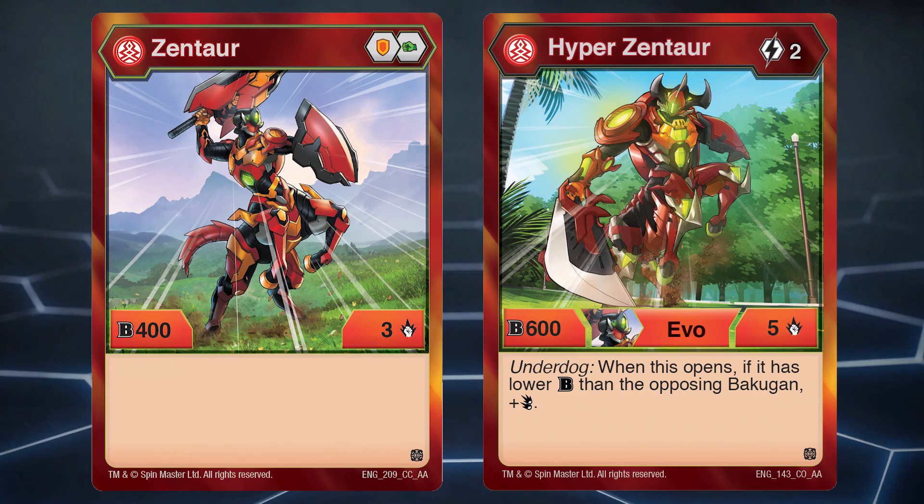Number 5: Pyrus Zhentar. This guy starts off with mediocre stats and evolves with a 2-cost evolution with mediocre stats again. It has an underdog effect for double strike but it really doesn't do much. With that low B power it's really not going to win a brawl, and double strike isn't going to help win a brawl with Might and Mac.